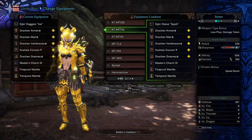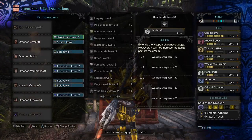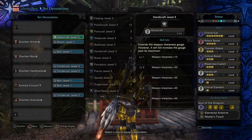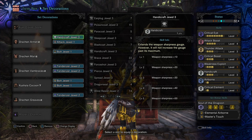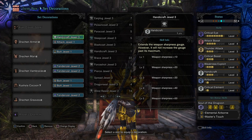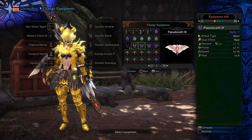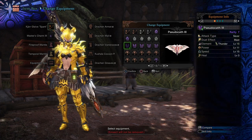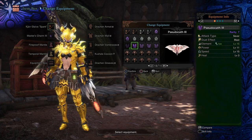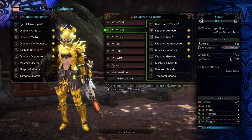Moving on to Insect Glaive. Insect Glaive needs Handicraft to get white sharpness, so I didn't get to build any Part Breaker or Bombardier, and I went with raw damage instead. This new Jard Glaive Spark has Critical Element, so we went off that as well. For the Kinsect, I have a couple of Pseudokaths — one for Thunder and one for Ice — so I can change the Kinsect between builds, though I can't change the element on the Kinsect mid-quest.